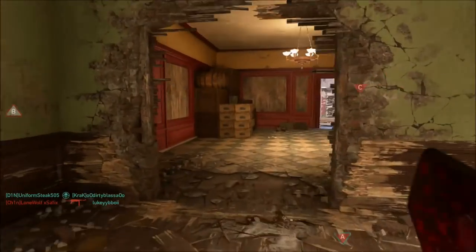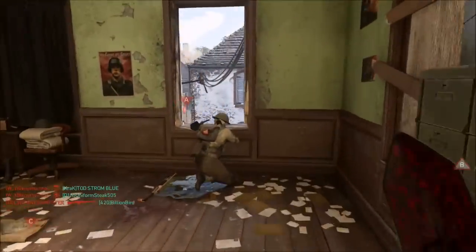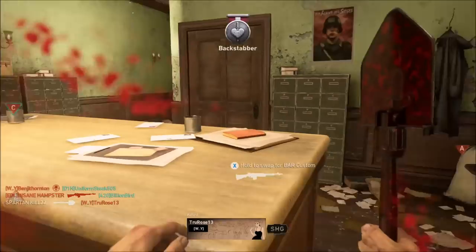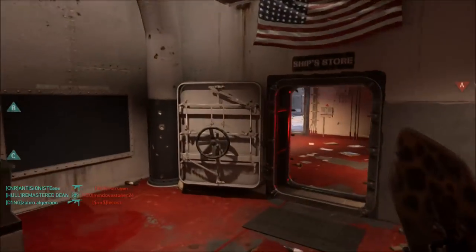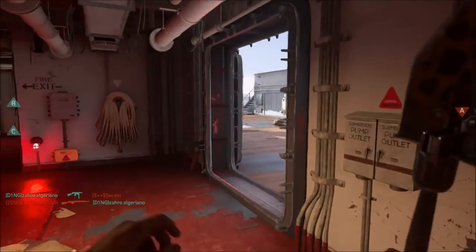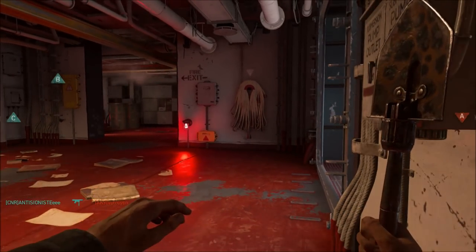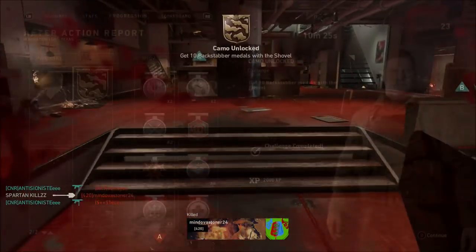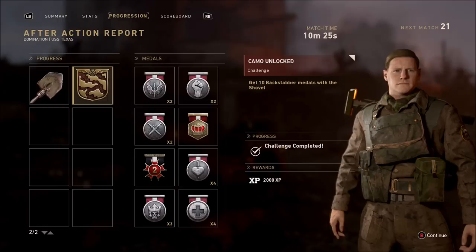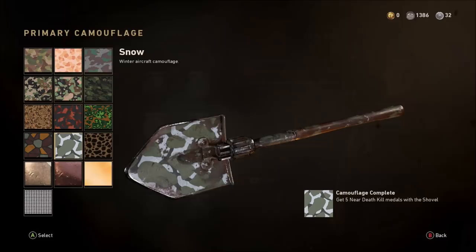Just make sure you're using maps where you know enemies are probably going to be camping — anticipate where they're going to be. They're normally going to be up at windows, which makes for easy Backstabber medals. You only need 10 of them. I'll show you the final one here before I unlocked the 10th, and you'll also get plenty of XP when you unlock those camos.